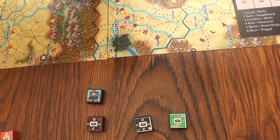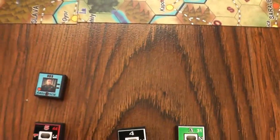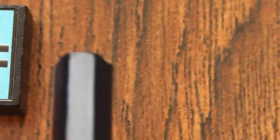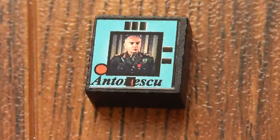We will start with the Axis forces. What we have here, and I'm going to zoom in, is a leader counter. This is Mr. Antonescu. And he is basically one of the Axis leaders, I assume. I haven't checked, but he must be Romanian going by the name.